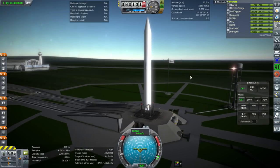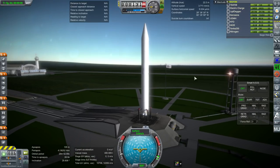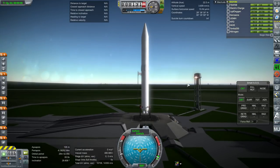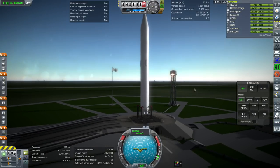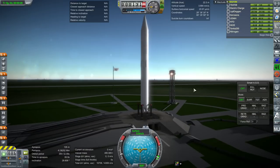This came about during a live stream where I'm accepting viewer submissions — viewer craft to fill contracts in a collaborative career mode. I get these launchers with parachutes slapped to the side so that they can be recoverable using stage recovery. I have previously required floats to make it a bit more realistic, but now I have developed a part to specifically protect the engines.